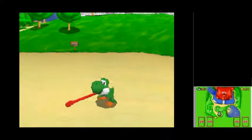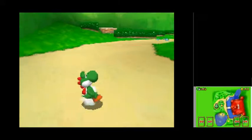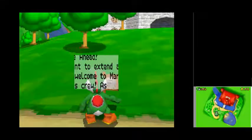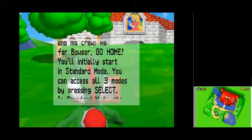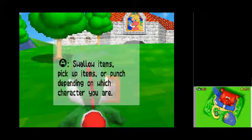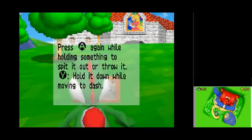These controls will take a little getting used to. Okay, that's attack, that's jump, that's the camera. You'll initially start in standard mode. You can access all three modes by pressing select. In standard mode the basic controls are: B to jump, hold B as Yoshi for flutter kick, R to crouch, A to swallow items, pick up items, or punch depending on which character you are. Press A again while holding something to spit it out or throw it. Y — hold it down while moving to dash.